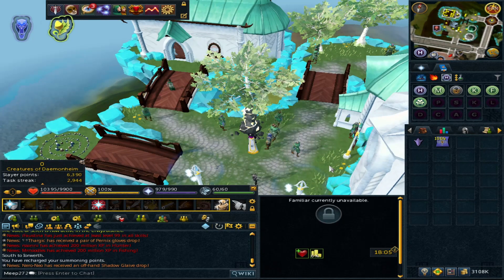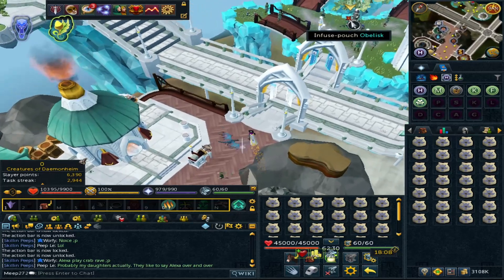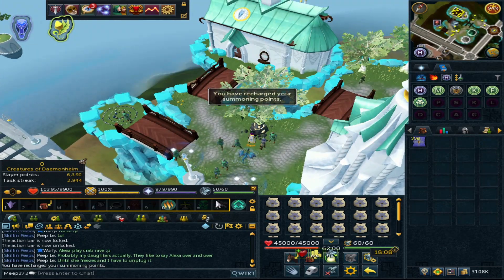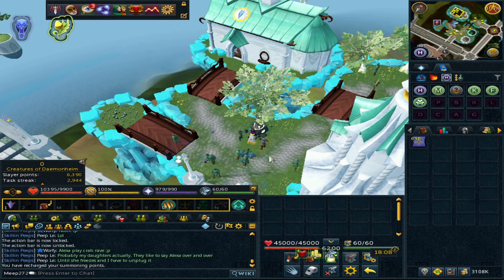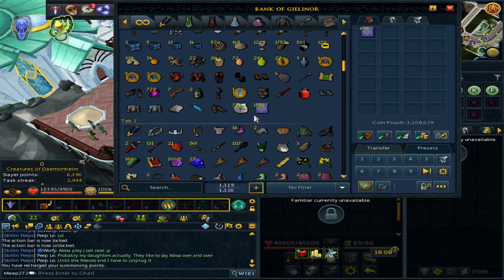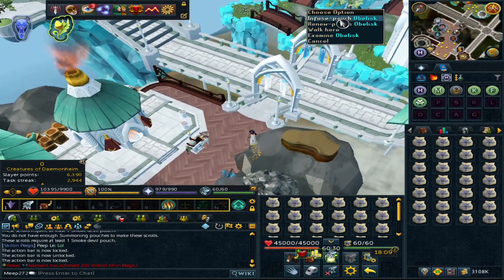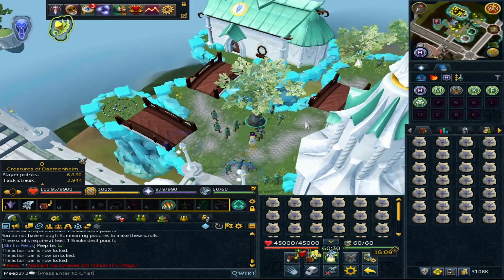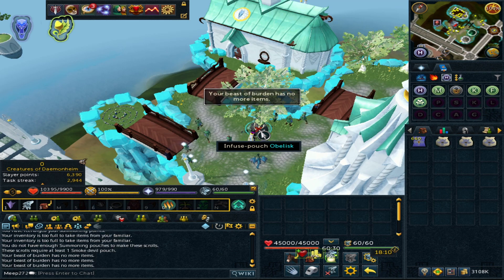I now have a pack yak with a full inventory and presets set up. Let's see how quick we can turn this around and finish the rest of those pouches. The more you do it the better practice you'll get and the quicker you'll become, especially for the one-hour Amlodd slot. Have your preset set up, a beast of burden, and your take-all and teleport on the action bar. Then it's just spamming the obelisk, getting the pouches made, and heading back to the bank.